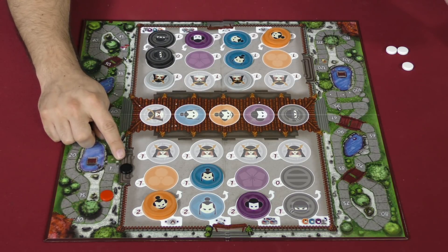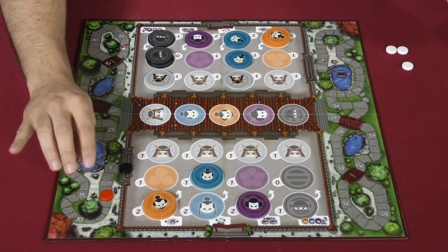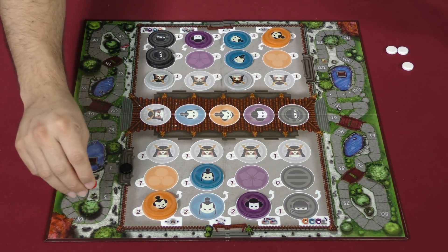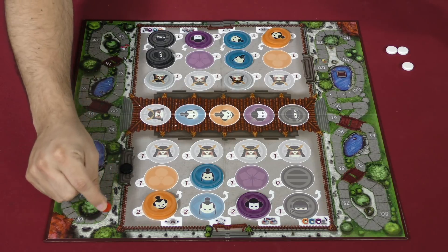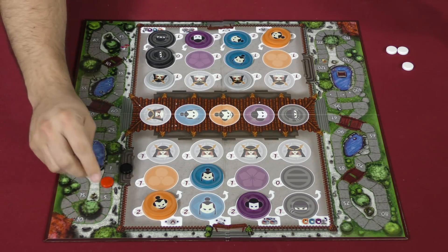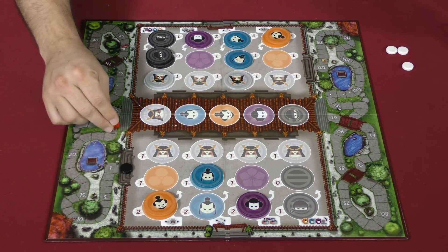Before I go into final thoughts, I want to point out what the score track looks like. The score goes here, through here, it winds around. Some of these spots are actually smaller than the token. Then it comes around, it goes under a bridge, and it skips from 30 here to 31 there.